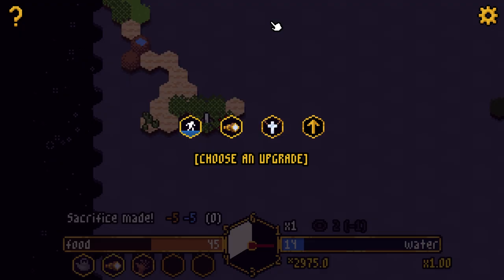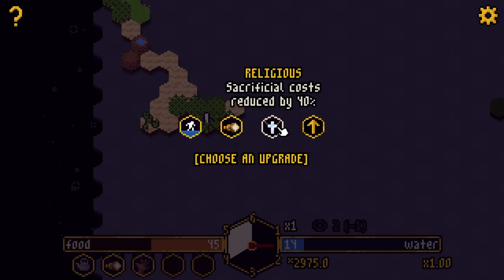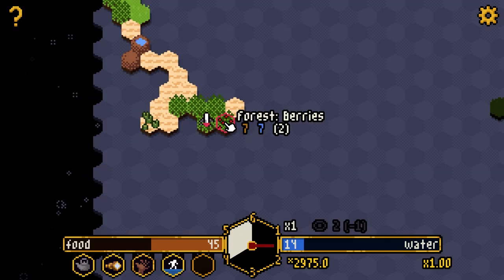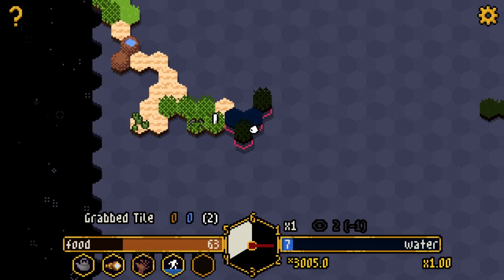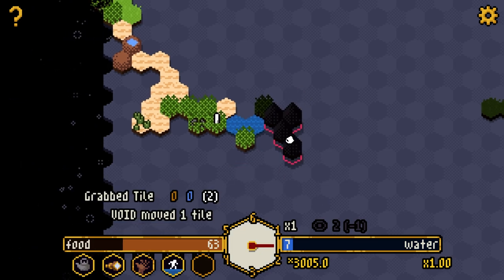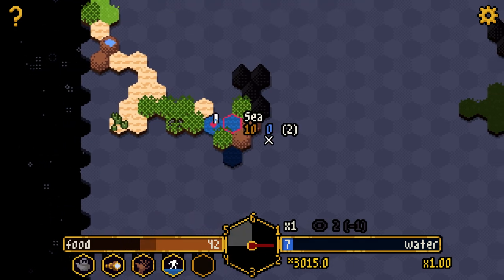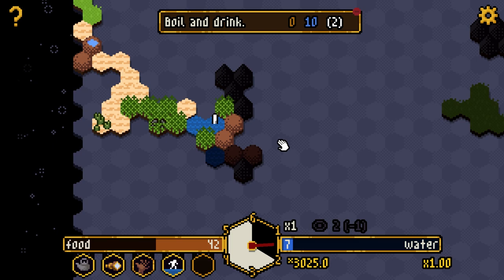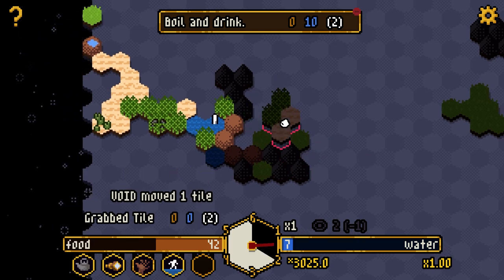New upgrade options: movement cost on sea reduced by 30%, or plus one vision range — I'm seeing more sea lately. Hello berries, more food! Now we're doing a little better. The next altar is to the right. Mountains everywhere — don't want that. It only costs 10 food to cross the sea instead of 15 — actually not a terrible upgrade to have. Notice I don't want to go through mountains if at all possible; the mountains are really killing it for me.